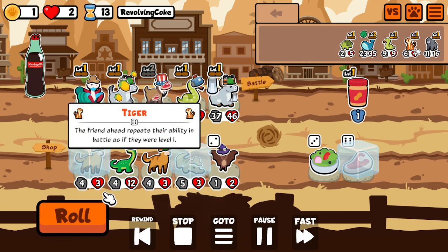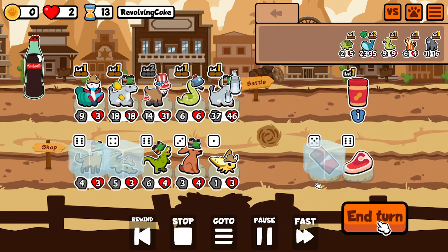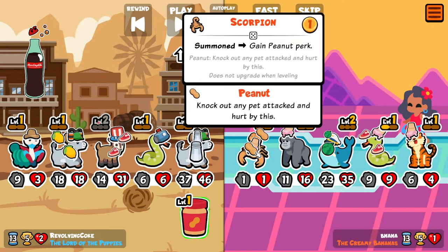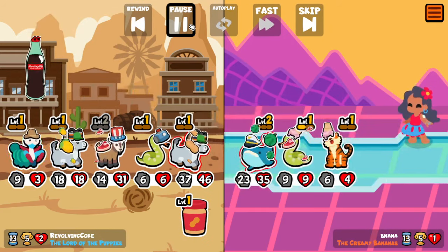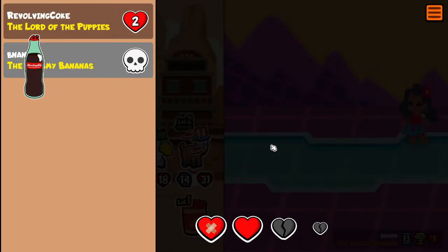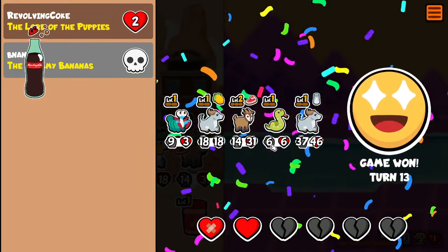I decided to roll and then go for garlic just because I can maybe kill his tiger or kill a well summon. And the mantis shrimp paid off because he went front scorp to counter my scorp — we just deal with that, and then our snake kills him.